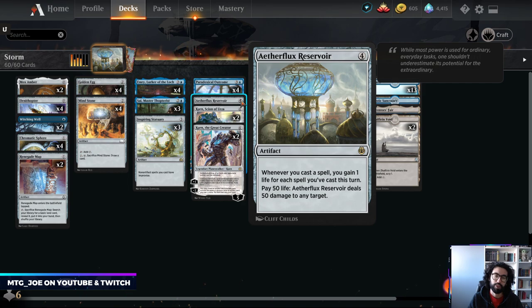For those of you who aren't familiar with Storm, it's an older mechanic where each card you play for the turn builds up your Storm count. In this case, every card you play gains you one plus the amount of cards you cast each time. So you basically cast a bunch of spells with Aetherflux Reservoir, get over 50 life, and then 50-shot your opponent.